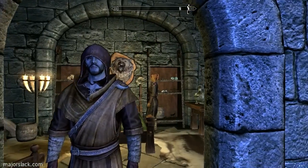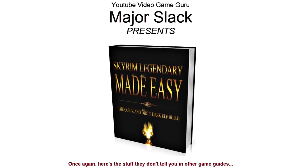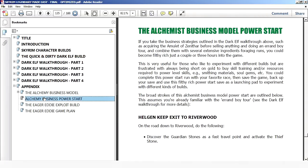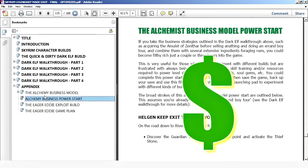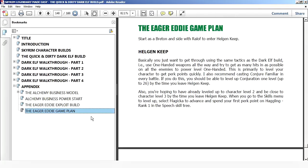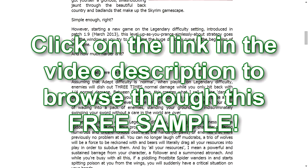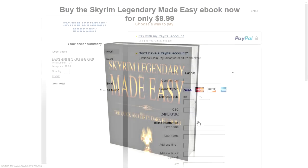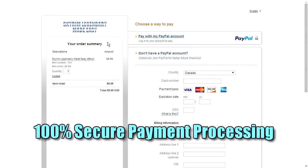Thanks a lot for watching. You can get this entire walkthrough in ebook format with way more details than I can give in the video commentary. This includes a complete step-by-step game plan to produce a Destruction Tank Mage made for Legendary Difficulty gameplay, plus exclusive bonus content: the Alchemist Business Model, Power Start, how to become filthy rich in Skyrim using my special lists of power potion recipes. Also bonus content 'So You Like to Cheat' — the Eager Eddie Exploit Build will show you how to use Skyrim exploits to create a ridiculously overpowered Conjuration Mage in under three hours, fully tested in the latest Skyrim patch. All this in an easy-to-read, easy-to-navigate 160-page ebook — 'Skyrim Legendary Made Easy: The Quick and Dirty Dark Elf Build' — buy it now for only $9.99, processed by the 100% secure PayPal payment processor.